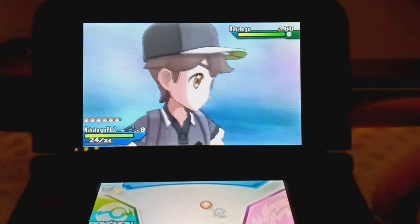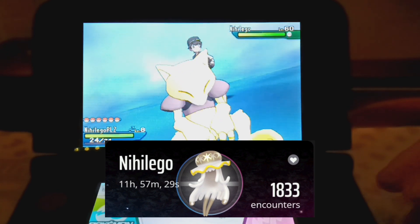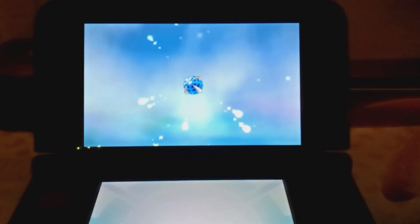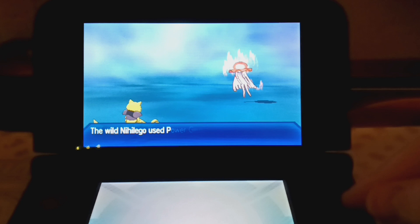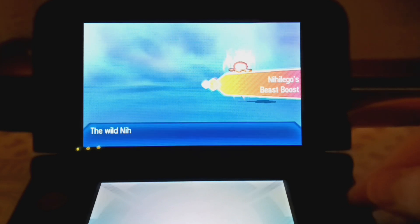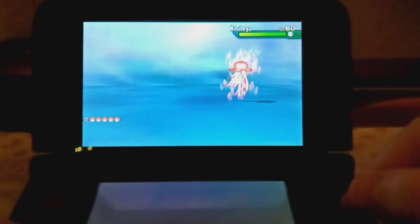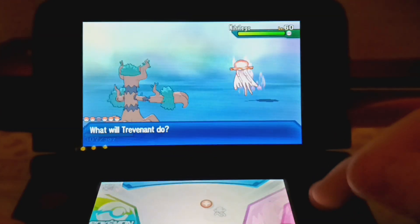We got a shiny Nihilego! This came pretty quick — I believe it was 1,833 encounters. We're just going to chuck some beast balls and go for the catch. Oh, we got a crit — cool. It didn't catch on the first one. I'm sitting there watching One Piece with my brother — watching the Dressrosa arc, we're on episode 698. Got some good anime to keep us busy during the hunt. I'm not going to false swipe it, just switching and draining it.